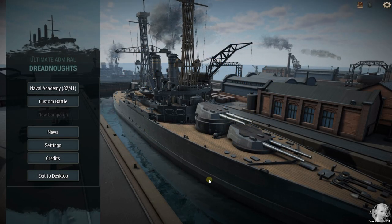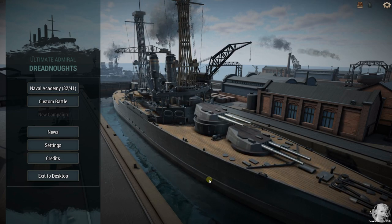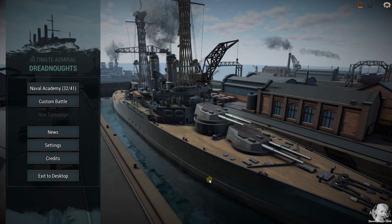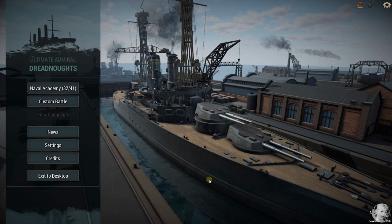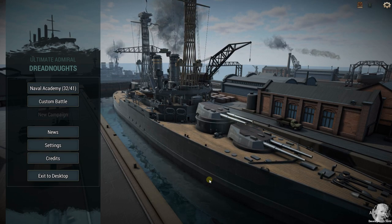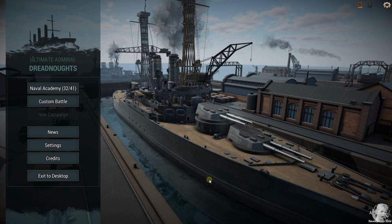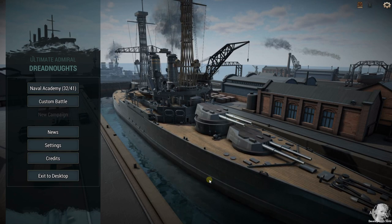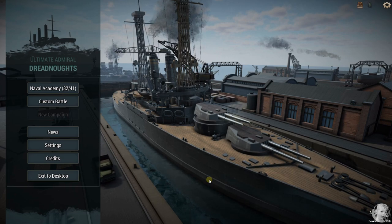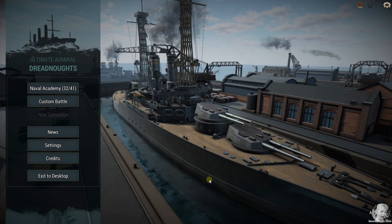Welcome — it's time to play Ultimate Admiral Dreadnoughts. Let's return to the situation we had in the last video. The video before last, the Entente Fails, where tensions between Britain and France over colonial rights cause a clash around 1904. So instead of playing the British this time, we're going to play the French, and I think we're going to build a Suffren-class battleship.